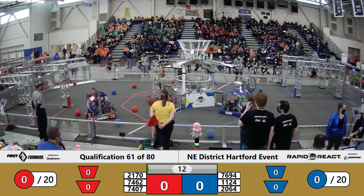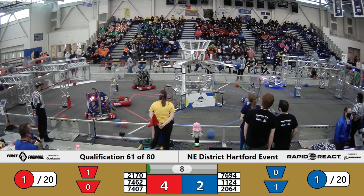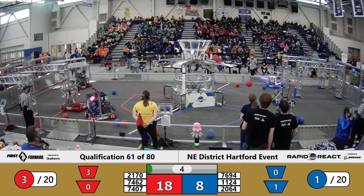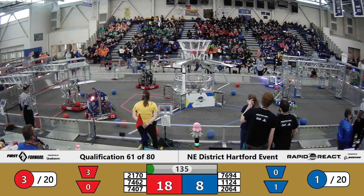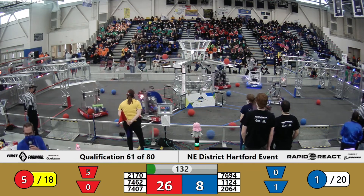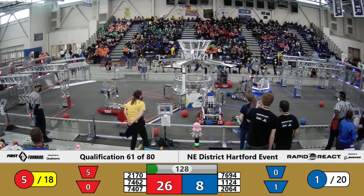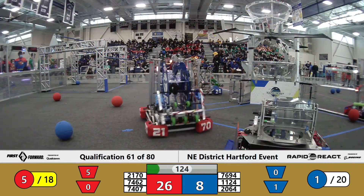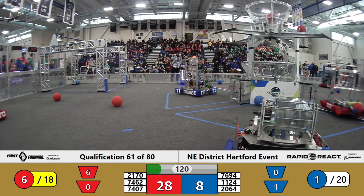It's the beginning of a match, 61 of 80. Two red, three red in the upper hub. During autonomous, the upper hub is worth four points. Almost a shot from the blue human player — two more in the upper hub. Lower hub is worth two points, but once drivers take control, that becomes two and one point. The red alliance got five cargo into the scoring hub, so they now have what's called a quintet, and they only need a total of 18 in order to get an extra ranking point.